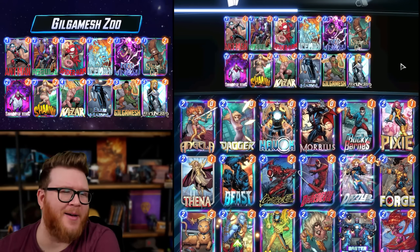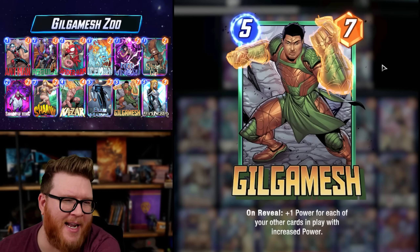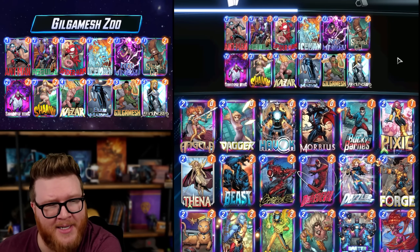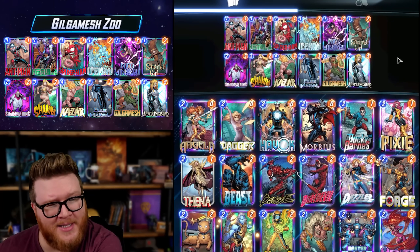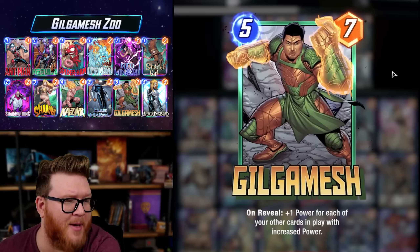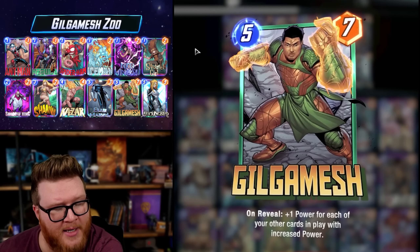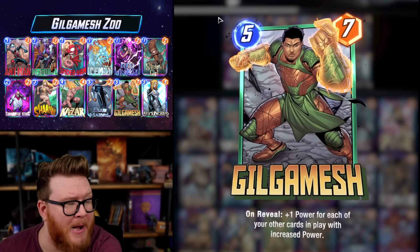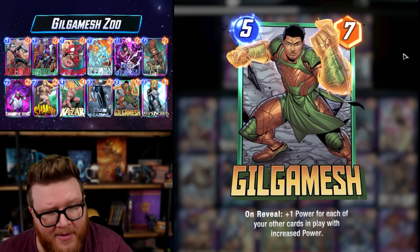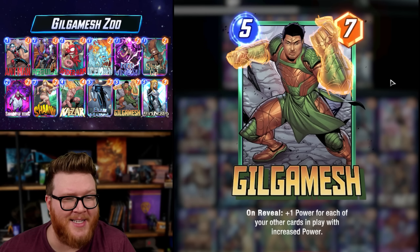This deck felt solid today but not amazing. I don't think Gilgamesh is really enough to push zoo to that next level — it's always been kind of a middling deck, and that's about what it felt like today as well. I climbed a little but there were also bot games in the mix, so against real opponents I probably went around 50/50. Depending on your collection level and pocket meta, Gilgamesh might be a nice boost to this archetype, but I do not think he felt like the card that pushes zoo into pure meta relevance.